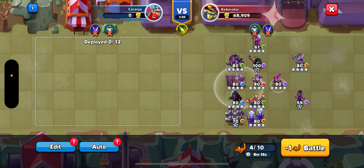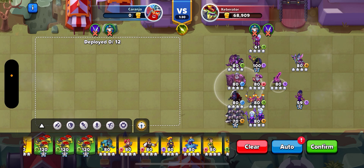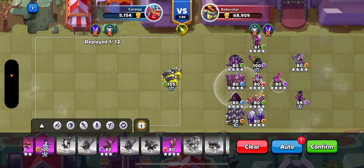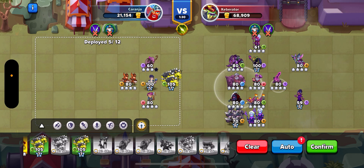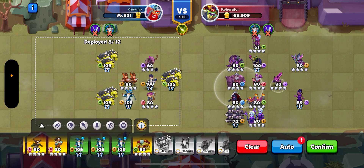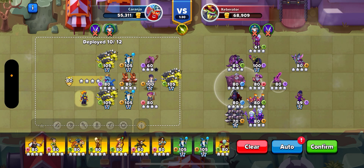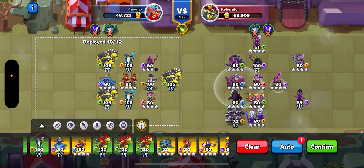Let's destroy this tower as well so we can move past it and see if we can get to the castle. You can see they started placing a few stronger troops, which is good. Let's see what we want from here — we need something to get to the back line.